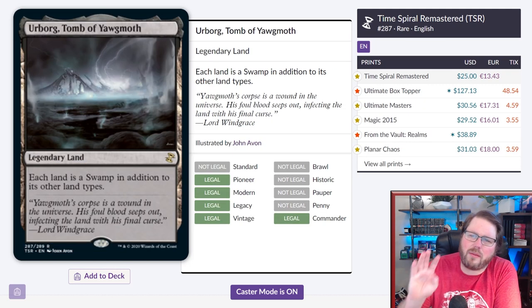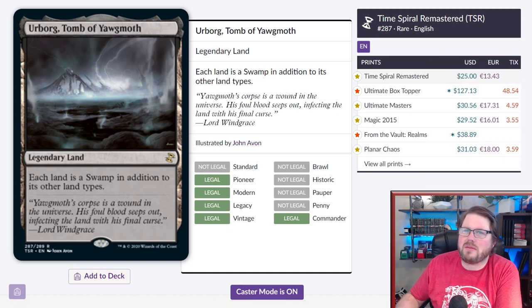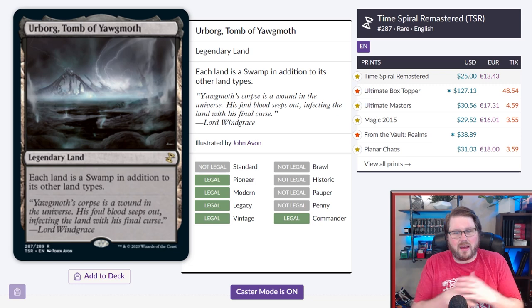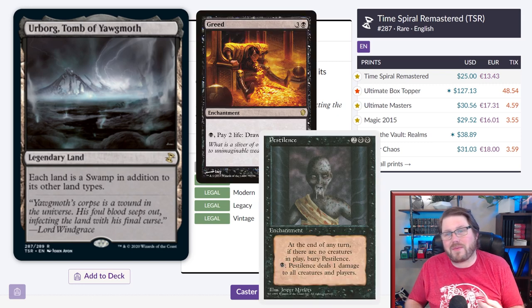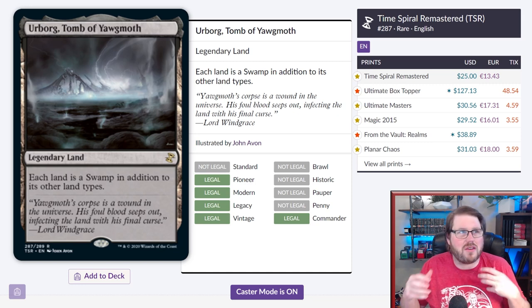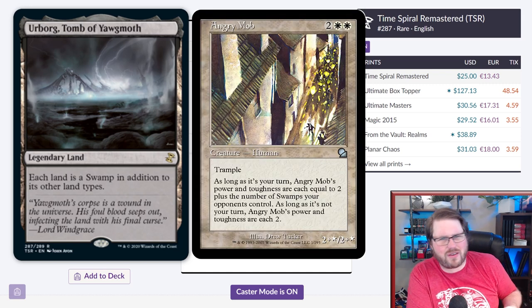Coming in at number 4, we have Urborg, Tomb of Yawgmoth. This is a pricey land — sitting above $30 — but the downside is so minimal if you're playing black at all. Almost every black deck should consider using it. It makes everything a swamp, so if you have black-heavy requirements — like paying black mana for Greed or Pestilence — this is really good. The only downside is it gives everyone swamps. I've found Urborg excellent with Cabal Coffers, swampwalk, and of course Angry Mob.